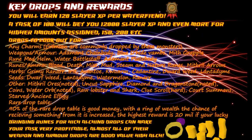Bringing runes for high alching can make your tasks very profitable. A lot of the items on this list are high-alchable for a good amount. Using this, along with the noted items you collect, you can make a very profitable task from these guys even accounting for prayer potions and food.